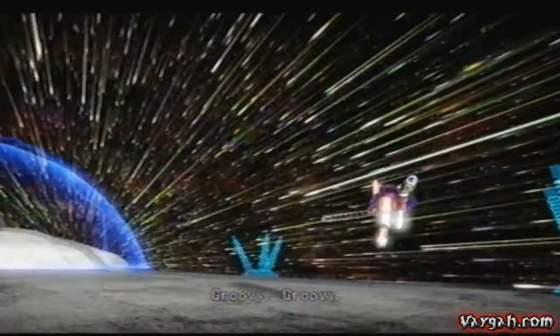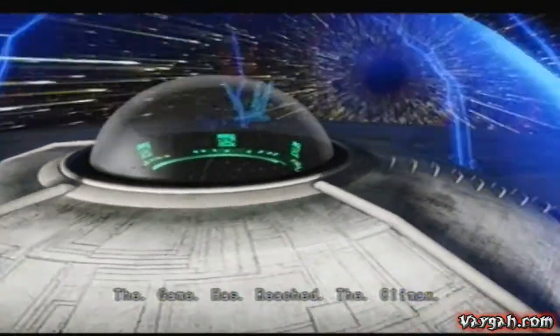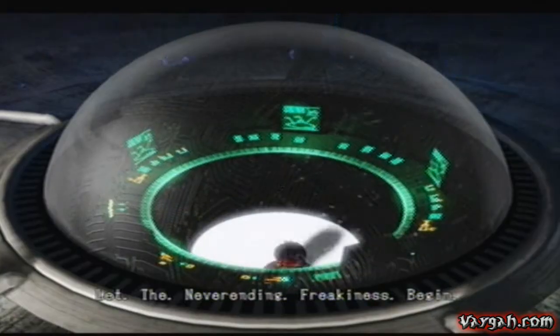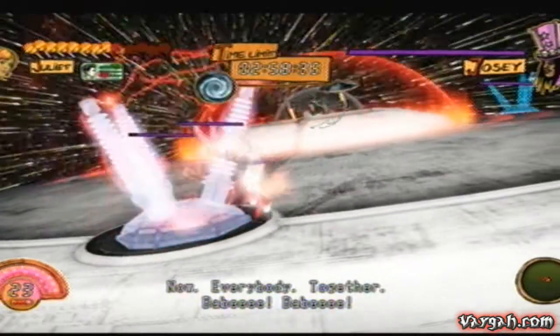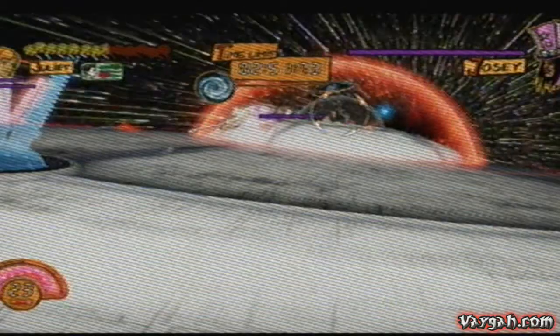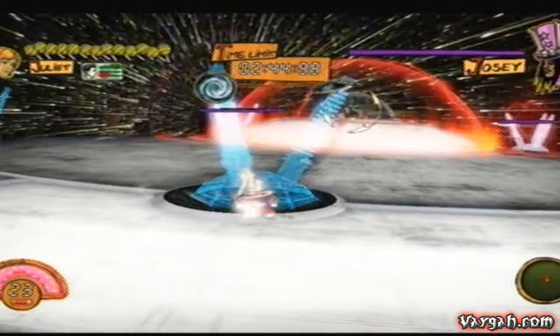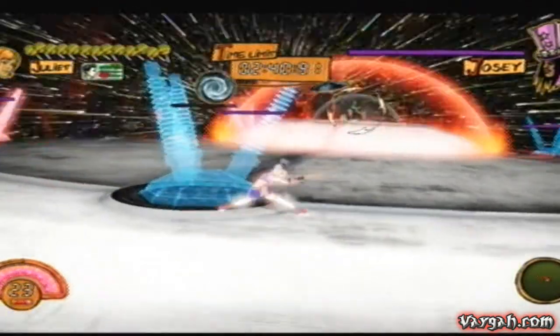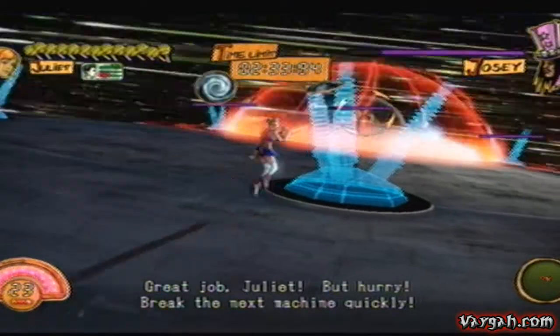Now for the fun stage — the second stage is what makes this fight. You're on top of a freakin' big UFO! You can't really hurt Josey directly. You have to — you see all these little things right here — you have three minutes to go around and destroy all of these things across the UFO before the time expires.